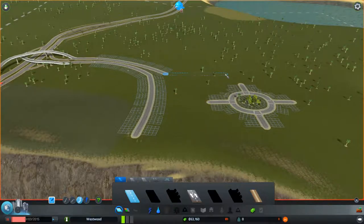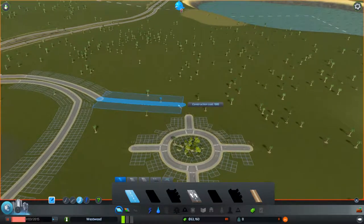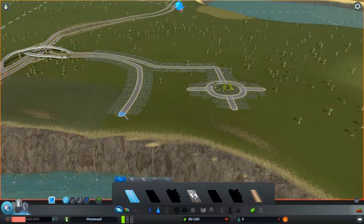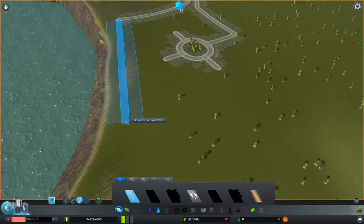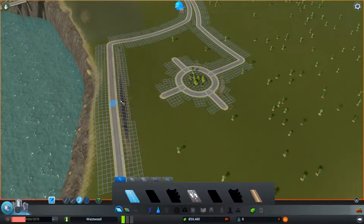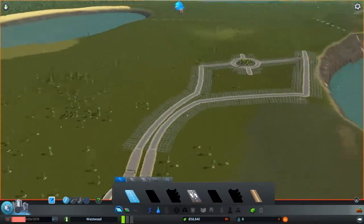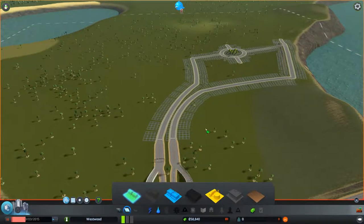I'm thinking the outbound traffic will go through here. Maybe we'll do something like that, and then come over here and connect that up. We'll do something similar over here — let's do something like this right along the water, and then connect this up. So now that we have some basic roads set up, we can start to think about zoning a little bit of our city.